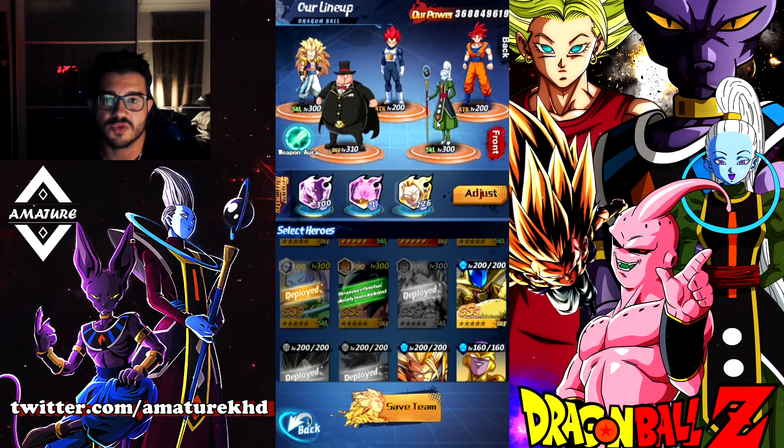Vados provides a damage reduction aura plus shield. You have SS3 Goku doing focus fire, Vegeta doing a five times attack with high crit, and SSG does his skill. SSG also silences units, plus he is unaffected by any debuffs because of his immunity. He gets a skill every turn depending on whether Vegeta's crit is at 100%. So you definitely want Vegeta to be faster than Goku — he also hits like a truck.